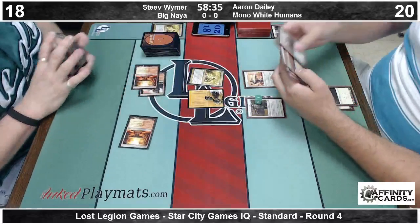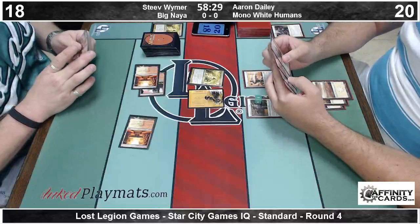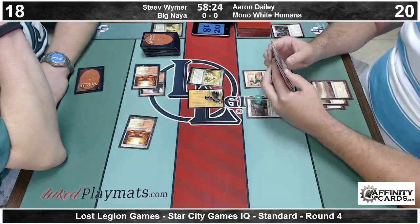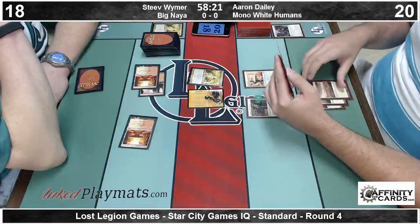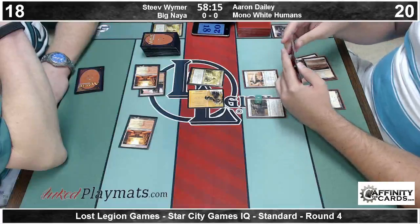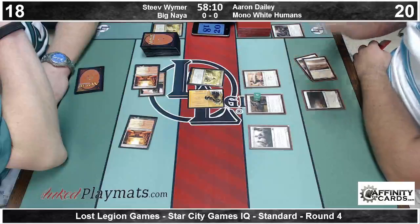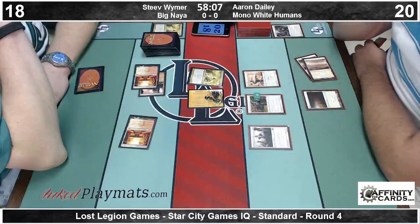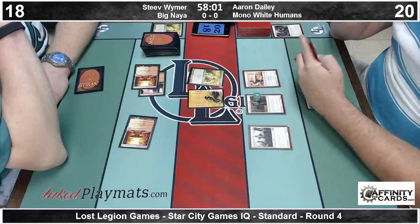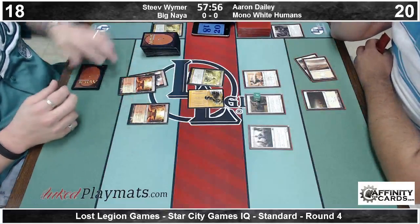Replaced by another Voice of Resurgence. Let's see what Aaron's follow-up is to his turn 2 Boros Elite. The best card in Aaron's deck, I really feel like, other than Brave the Elements, is Silverblade Paladin. Any game where he gets that on curve and it's unmolested, it's just very difficult for his opponent to deal with. And there is the Imposing Sovereign going to pump the Champion. Now the question is, does he want to serve in with the Champion and possibly trade it for the front half of that Voice of Resurgence? Because I imagine Steve would be content to double block there.